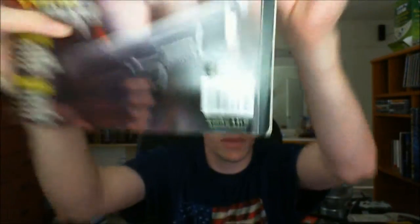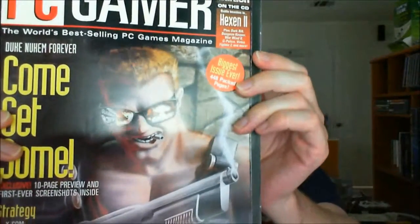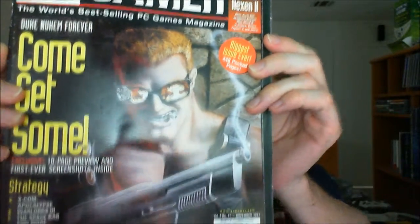I pulled out my old archive of PC Gamer. Back there I've got a few PC Gamers — they date back a ways. This is one of the earliest ones I still have on hand. It is volume number 4, issue number 11, November of 1997. Duke Nukem Forever: The Preview, First Ever Screenshots.